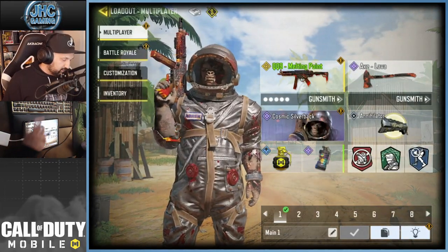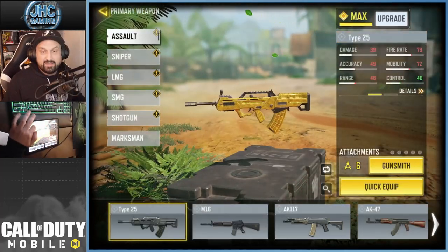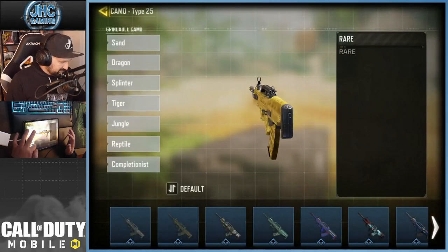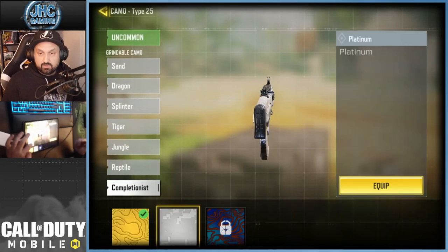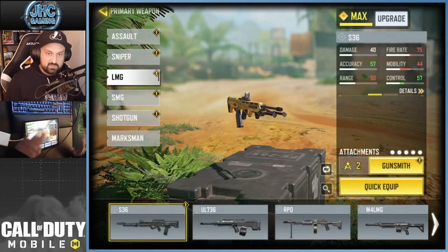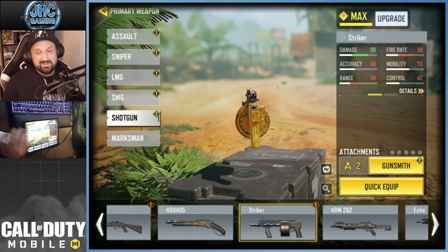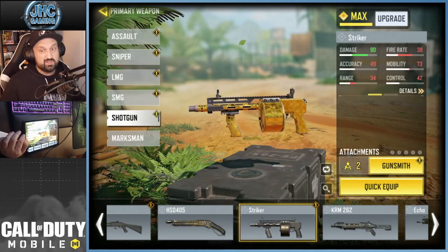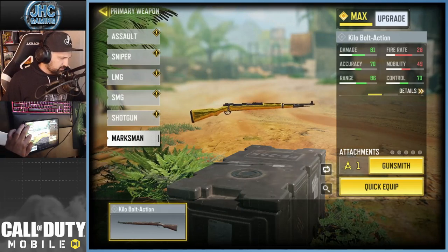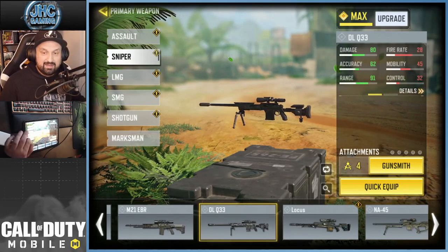I'm gonna show you guys my gold gun progression - like I said, it's gonna be the final push. All my ARs are gold now, and you can see the completionist camos - I got platinum on the ARs. I'm also done with the LMGs, finished all the LMGs in gold, finished all the shotguns. My last one was the Striker, and that one was the most painful for the long shot challenge - it was horrible. Marksman I did a while ago.